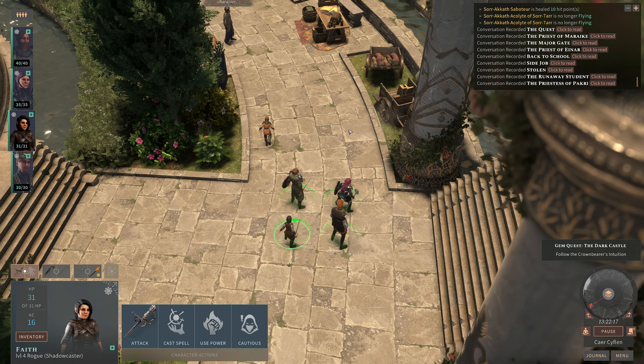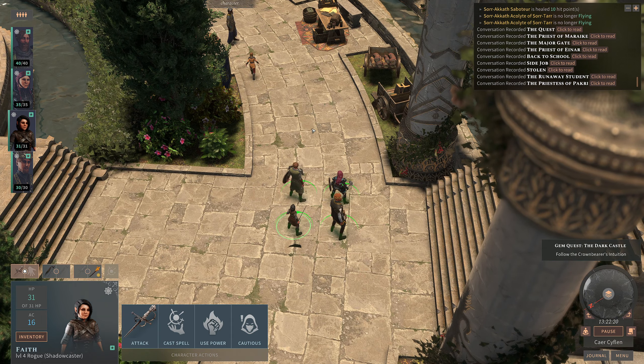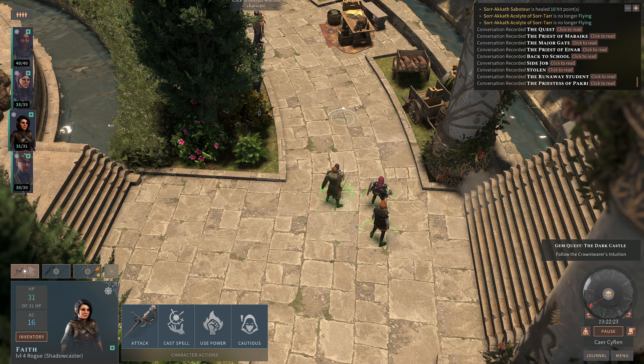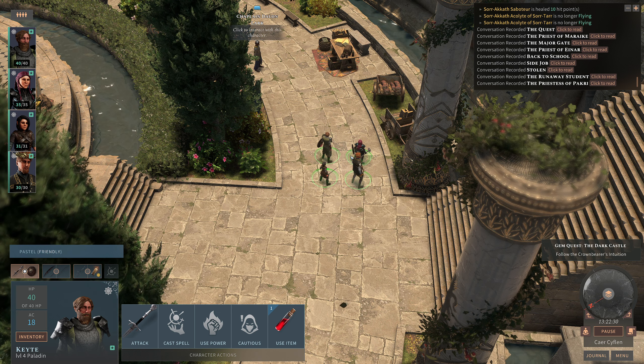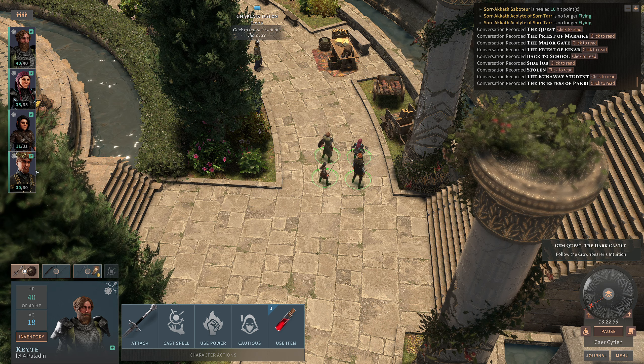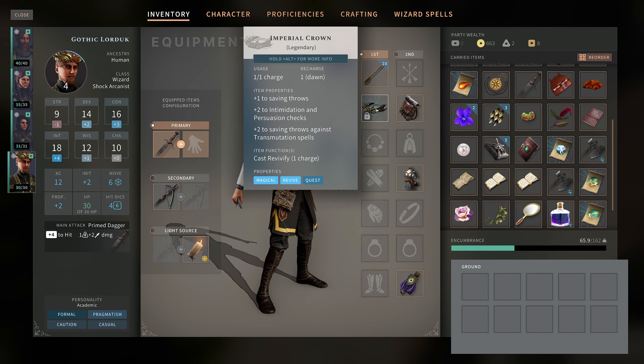Hello everyone, and welcome back to Solasta: Crown of the Magister. I finally memorized the name so I don't hesitate when I try and say it. Previously, we dealt with all the business of being the one forced to wear the crown, now that we've attuned to it in a manner we cannot remove. But it has been identified: one of one charges, recharge at dawn, plus one to saving throws, plus two to intimidation and persuasion checks, plus two to saving throws against transmutation spells. Item function: cast Revivify, one charge. That is quite good as magic items go.